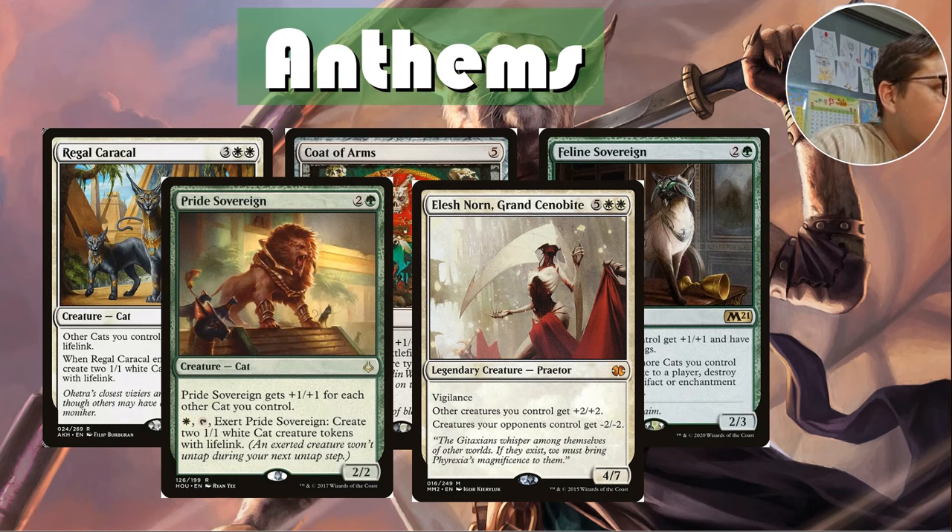The big one — Elesh Norn, Grand Cenobite. She costs seven, which is steep. Other creatures you control get +2/+2; your opponents' creatures get -2/-2. This is just wiping out most of the board for your opponents and making it even easier to walk in and knock them out — a crazy card in any deck, especially this one. They can only use one blocker, and that one blocker is going to have -2/-2. Probably every token they have is just going to melt.